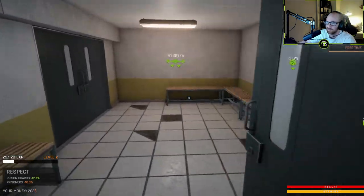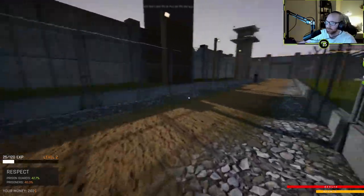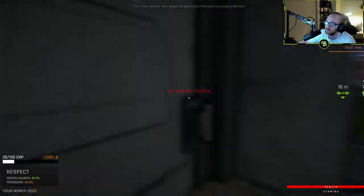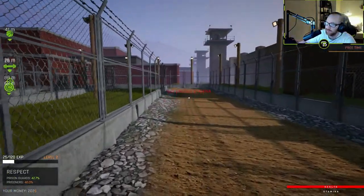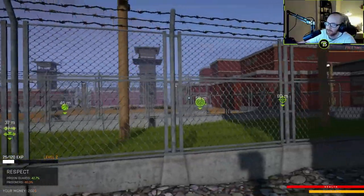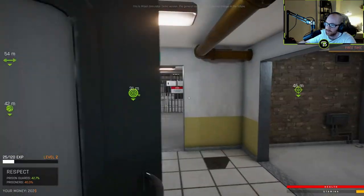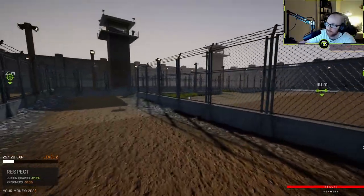Alright, should we do some tasks? I could play basketball. We did do an NBA 2K series so I kinda know what I mean. Don't know how to open doors though, so that's a problem. How do we get to the yard? My stamina's low. Yeah, here we go — prison yard! Bam, got it.